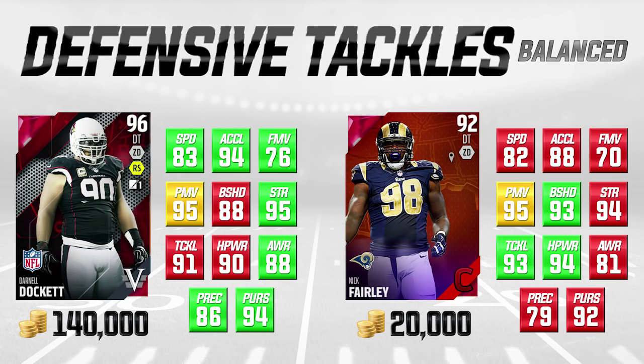Take a look at some of these attributes. The run support attributes for Nick Fairly are actually better than Darnell Docket in most categories. The only real thing where he lags behind is strength - he's one behind in strength. He's a little bit lower on pursuit and a lot lower on play recognition. But they're the same in power move, which is interesting for pass rushing. Nick Fairly is actually five higher in block shedding, four higher in hit power, and two higher in tackling.